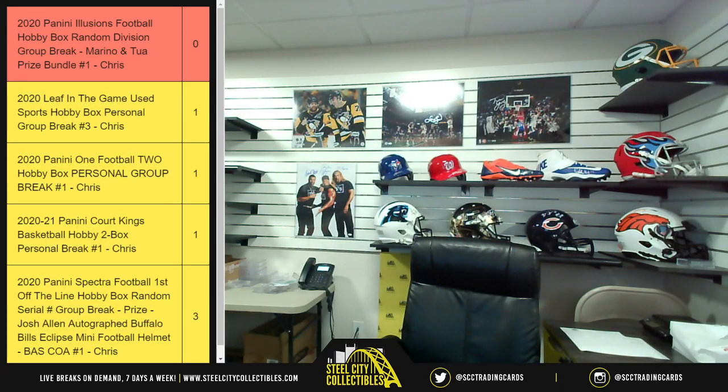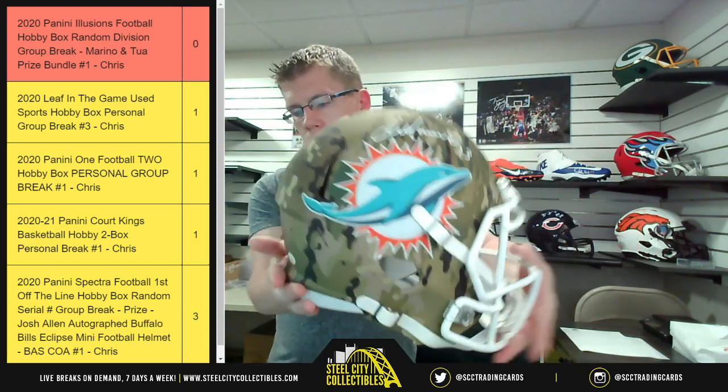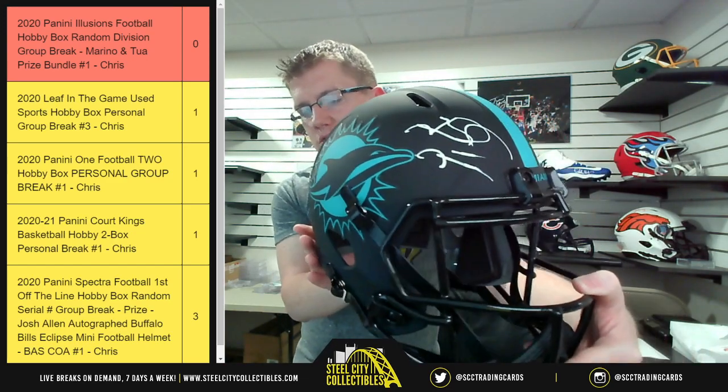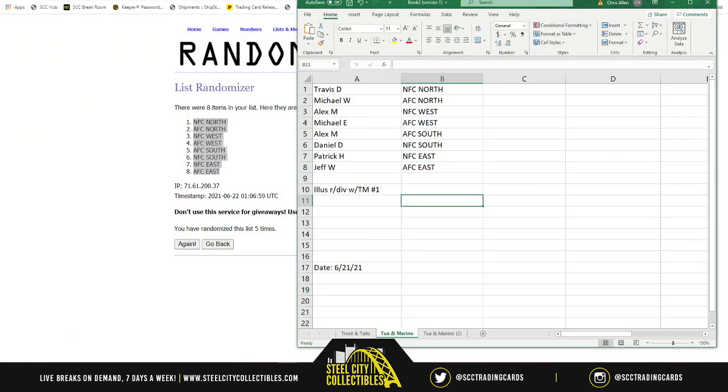First up you got the camo alternate, then Marino. And right alongside it, since they're bundled together, you got the Tua Eclipse. So let's put that back over here and get ready to find out who's getting both those helmets. Let's go to the site, grab our spots — one spot getting both helmets.